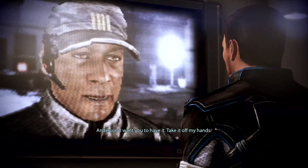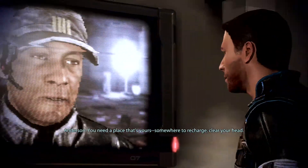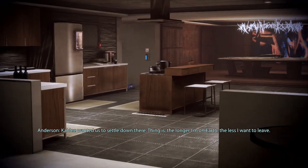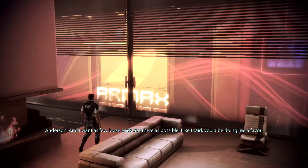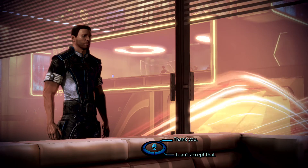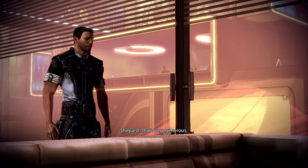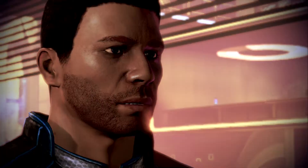'I want you to have it. Take it off my hands.' 'Are you serious?' 'You need a place that's yours. Somewhere to recharge, clear your head. Hayley wanted us to settle down there. Thing is, the longer I'm on Earth, the less I want to leave. And I want as few loose ends out there as possible. Like I said, you'd be doing me a favor.' I like how Anderson's taking the time to talk to me about an apartment when Earth is being swarmed — but still, it's pretty funny. 'That's very generous.' 'It's practical. We need you in the best shape possible. Rested. Focused.' 'If you say so.'